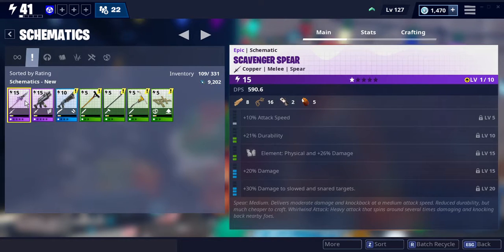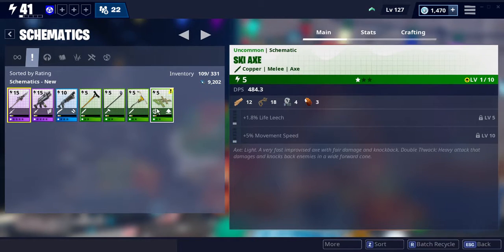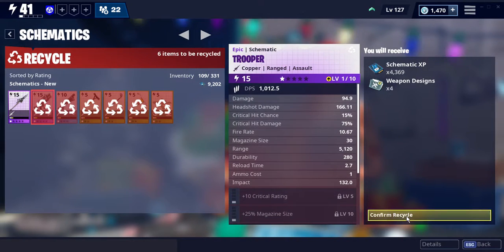All in all, Scavenger Spear — I'm going to use that in the Frost Night Emissions a lot. Copper Trooper, Precision Primpler, Flaw Rake, Driver, Skiax, and Wooden Floor Specs — I'm going to recycle all of these, including the Trooper.